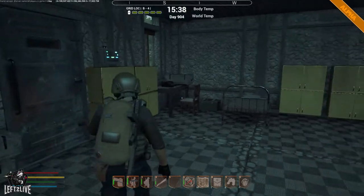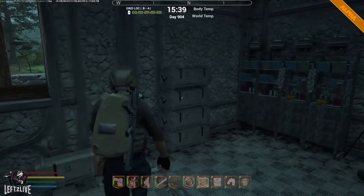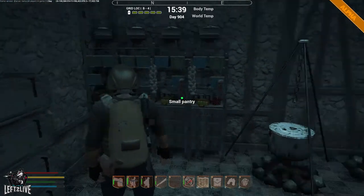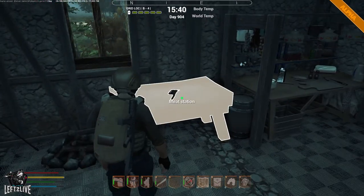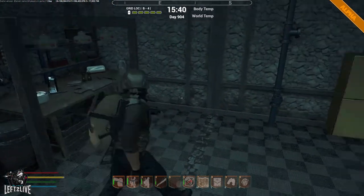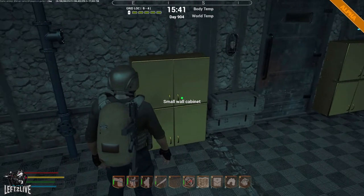Right now we're inside my base on my first floor and as you can see I have still tons of normal boxes. I have small pantry, fireplace cooker, flimsy barbecue, meat station, food station and these lovely small wall cabinets that can hold 50 items of any kind.